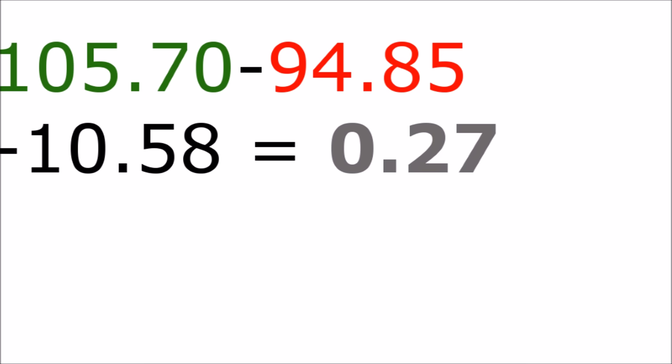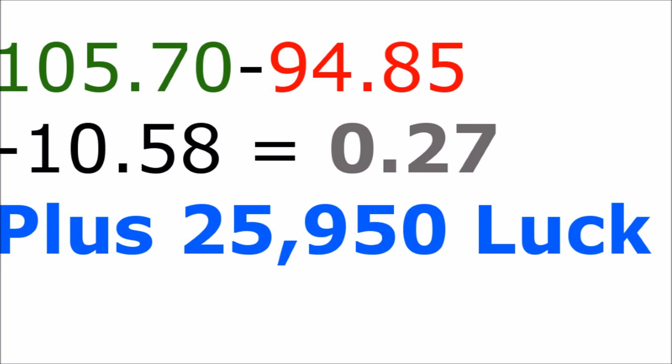27 silver seems very pathetic, but we have to remember a few things. We were quite unlucky when salvaging — we only got 456 piles, which is far from the double point of 500 that would have guaranteed profit. Usually I find myself getting closer to 2 times the original value. But more importantly, we made 27 silver AND we also made 25,950 luck. We netted two things with very little spending. That's what I want to drive home: it is a net positive even when you get unlucky, and it's very unlikely you'll lose a lot of money.